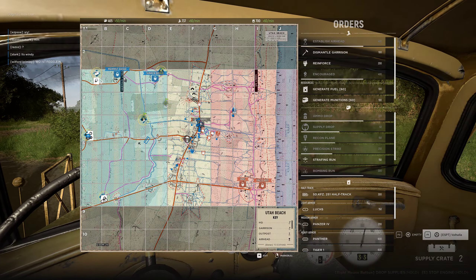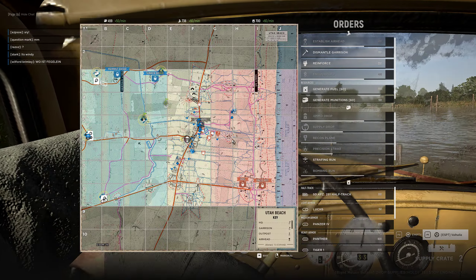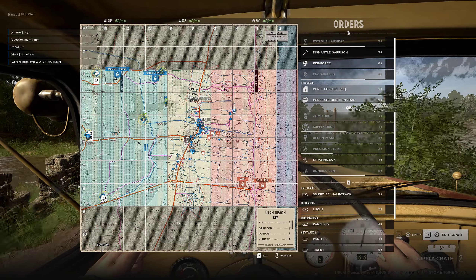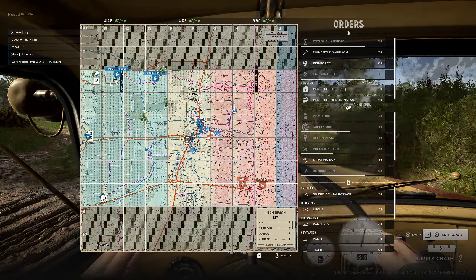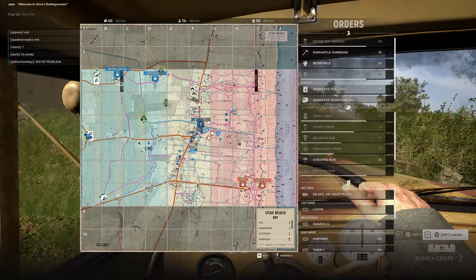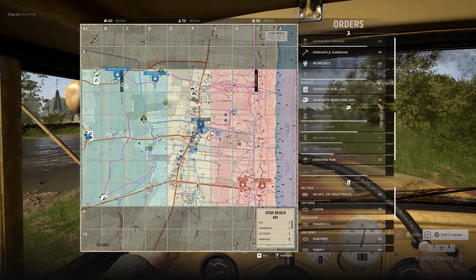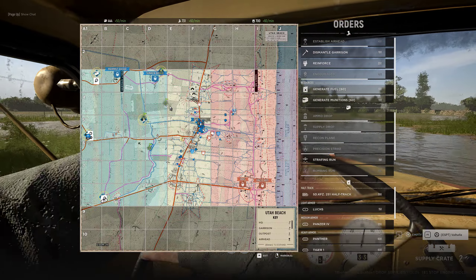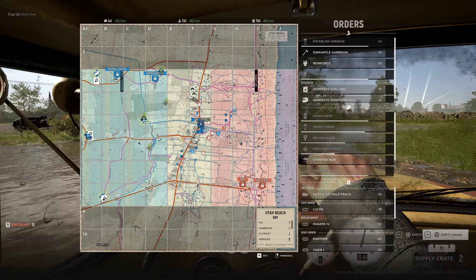I can pre-drop supplies here if I need to build a garrison there, but it looks like we're winning the fight so I'm going to go forward. I dropped supplies here so I can build a garrison, but it doesn't look promising. I got full nodes — good to see. I'm going to build one garrison here, the one I wanted to build. I just marked the garrison.